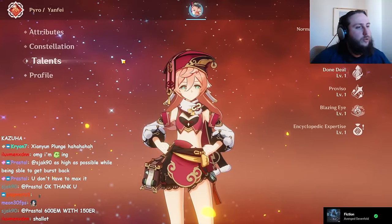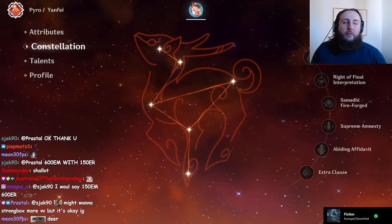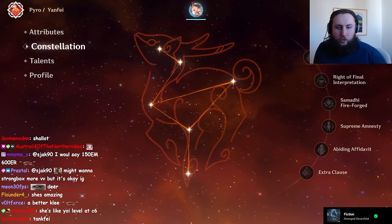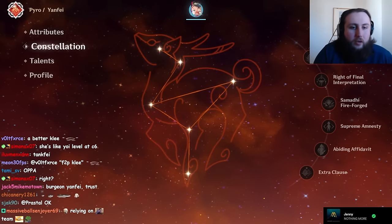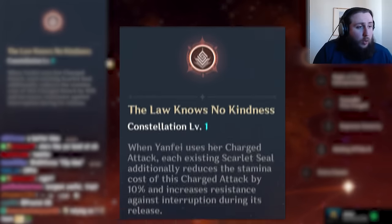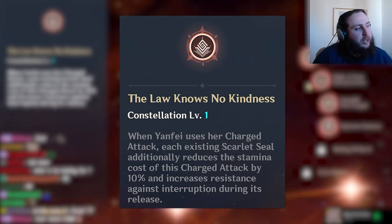Finally, Yanfei. At C6 she's a fine-ish damage dealer, but not very good. You'll be able to reach DPS checks, but she's going to rely more on the rest of your team's damage than better carries do. You will be able to clear content with her as a carry — she's not bad, just not great, and that's at C6. C1 reduces stamina consumption on charged attacks. You're not supposed to run out of stamina to begin with, so this generally isn't much of a problem.